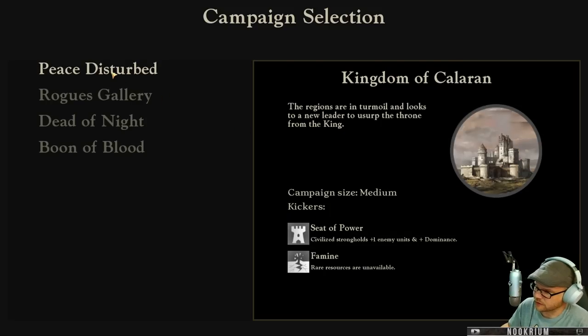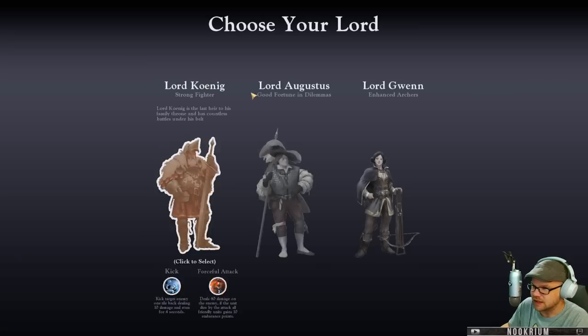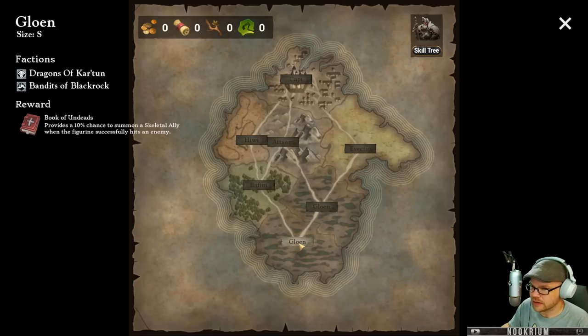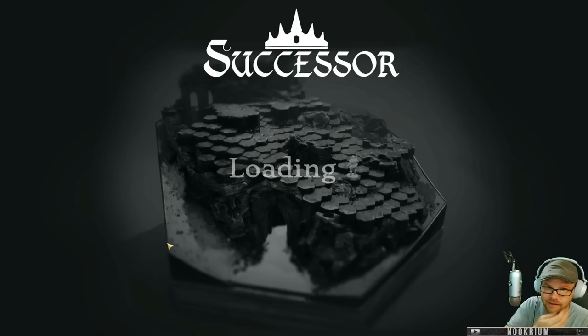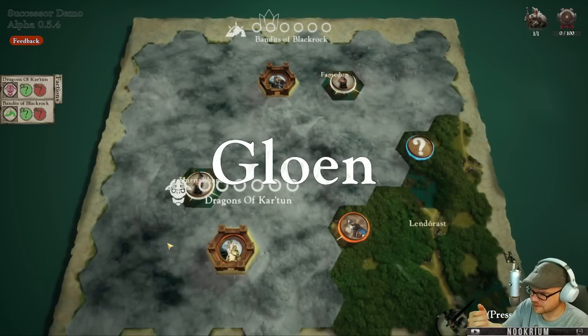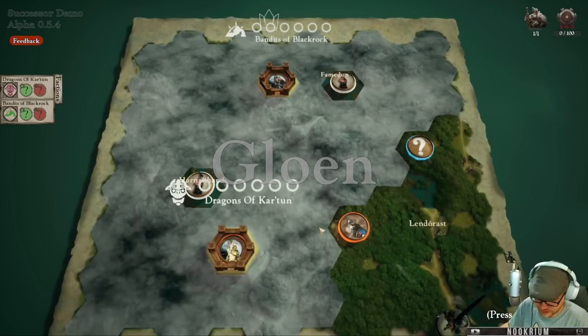So, peace disturbed. Regions are in turmoil and looks to a new leader to usurp the throne from the king. We get a medium-sized campaign. We'll get a little story here in the kingdom of Kaloran. We'll be Lord Koenig with our kick ability and our forceful attack ability. The other folks are not in the game yet. So let's go to Gloon and get in here. We'll start out with just one guy, but eventually we'll get ourselves some folks with us.